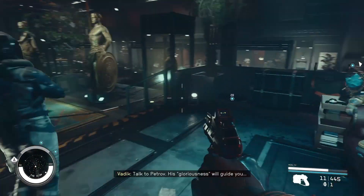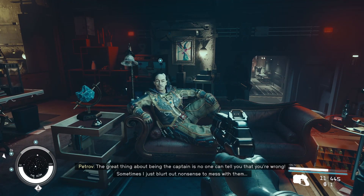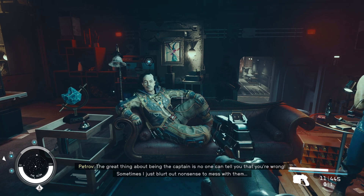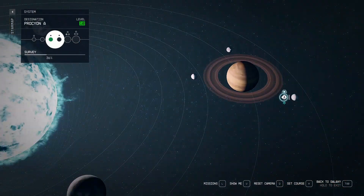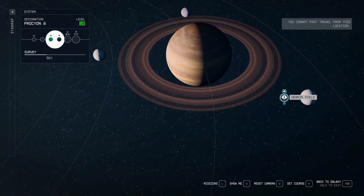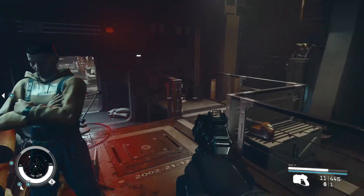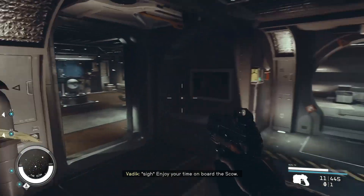During the main campaign of Starfield, you will be sent to the Scow ship. On this ship you will meet Petrov, who will be a collector of Old World items. I do believe you can return to this ship after this mission — it can be found in the debris field in the Persean A solar system. To get the Galos Reach on this ship, you will need to go to Petrov's office, which will be down the hallway behind him.